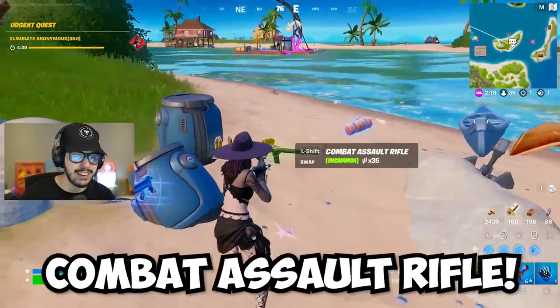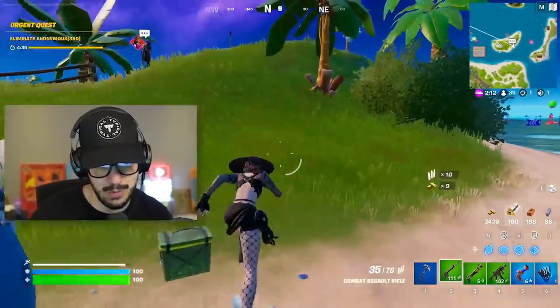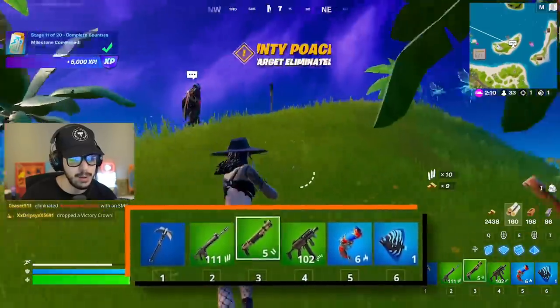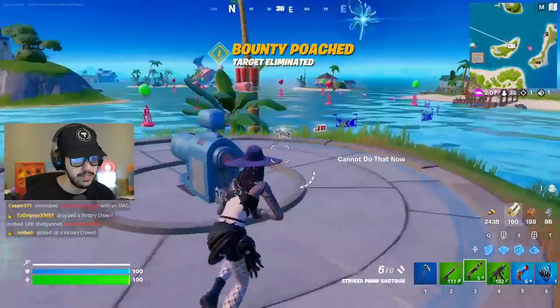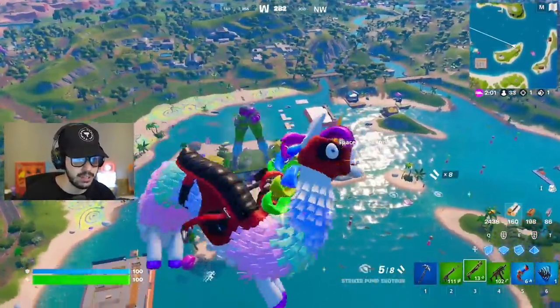They also unvaulted a weapon — we got the combat assault rifle back, which I think should have won the community voting. This thing is insane and I'm going to show you how good it is. It's just nuts. Let's take a rift and move toward the zone.